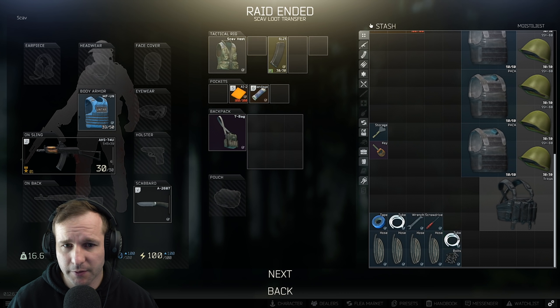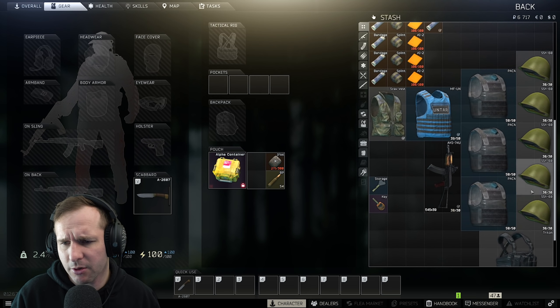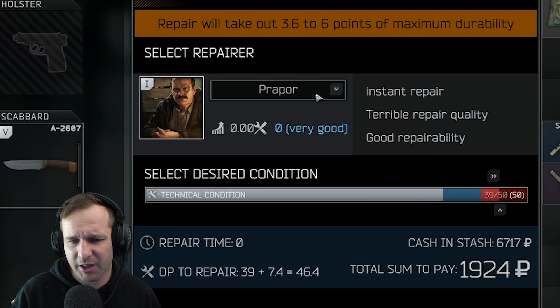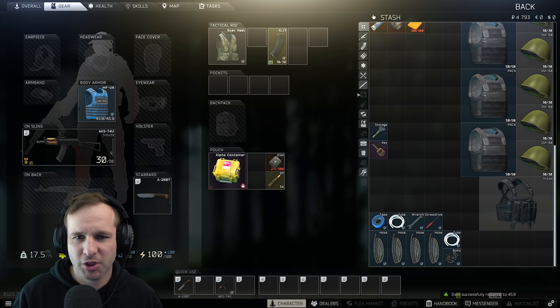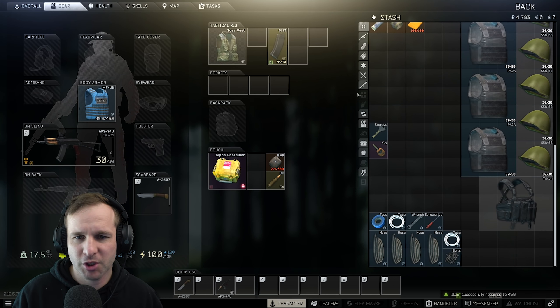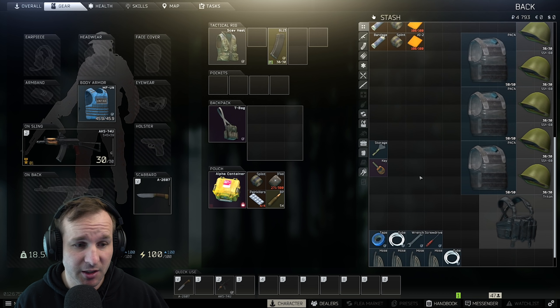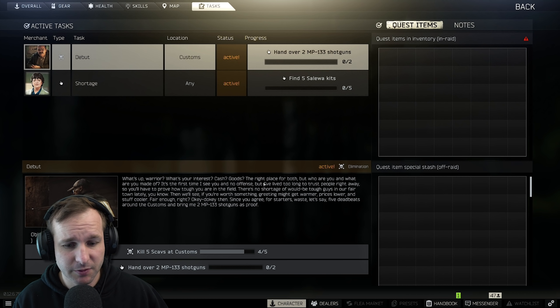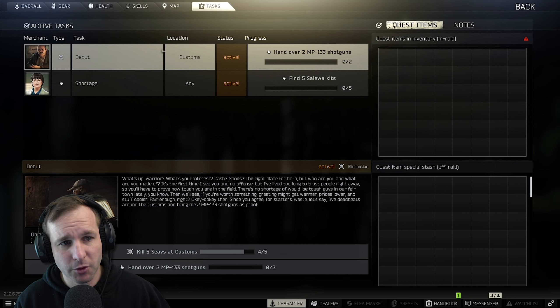That was a nice little top-up of gear — straight back into another raid. We'll probably go Customs now that we've got a gun and some armor. I want to repair this armor. You've got to look at the value of repairing through Mechanic — the difference isn't really that much, and this isn't a great armor, so I'll just do a proper repair. I'll chuck on this rig, take this backpack. The IFAK can heal bleeds but can't heal broken limbs, and the painkiller is there if we get a blacked-out limb.